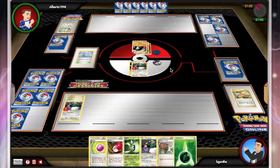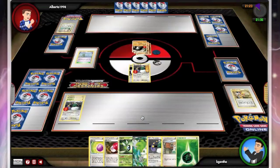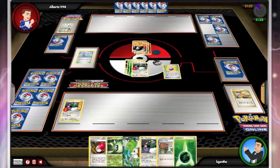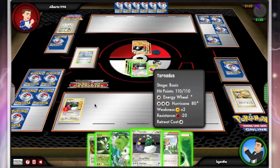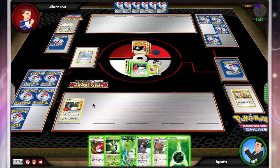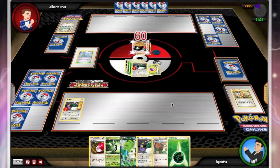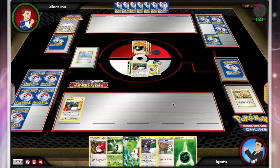I'll be able to two-shot this Don Fan where he can only three-shot me, and that's a pretty good exchange. So here I retreat into my other Tornadus. I'm gonna go ahead and play the Eviolite so he can only do 20 damage to me with the Earthquake. Looks like I'm trying to figure out whether or not I want to lay down that third Tornadus. Looking at it now I don't really see any reason not to, but it looks like I decide not to.